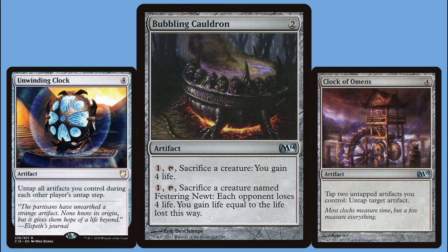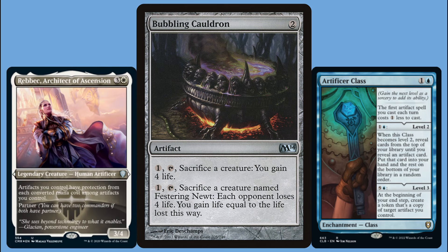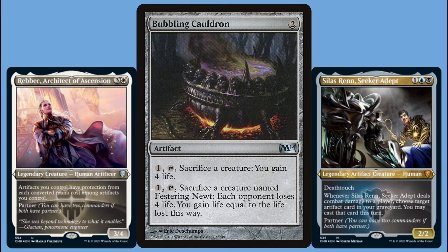If you really want to maximize your soup output, we can run Artificer's Class, which makes copies of the Bubbling Cauldron, exponentially growing our output. We can be in the life gain theme, direct damage theme, and obviously the artifact theme. I think the strong commander for this deck is Rebek, Architect of Ascension — as long as Rebek is out, our Psychic Paper and Bubbling Cauldron are going to be protected from CMC 2, and this protection stacks as we have more artifacts out. Rebek also has partner, so we can splash whatever colors we want. A good partner would be Silas Wren, Seeker Adept — that way if either of our equipment or the cauldron goes to the graveyard, we can get it back.